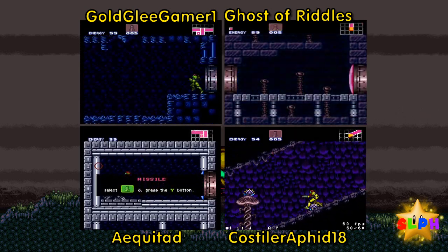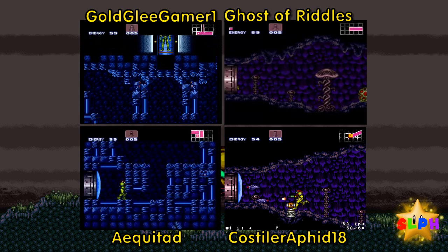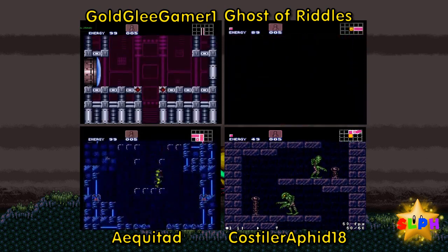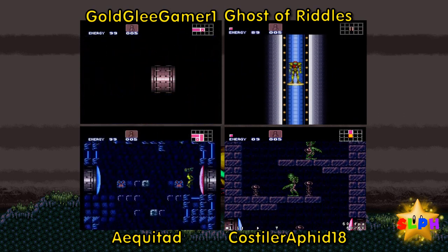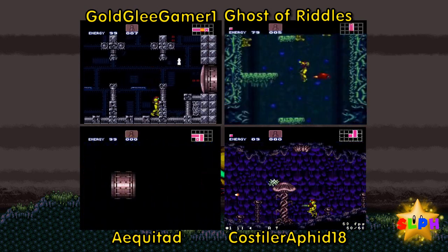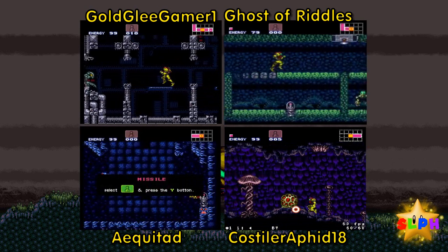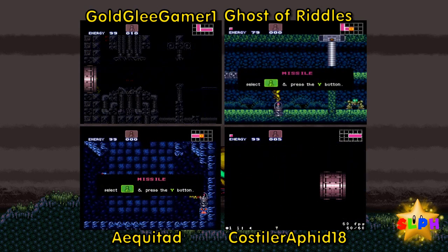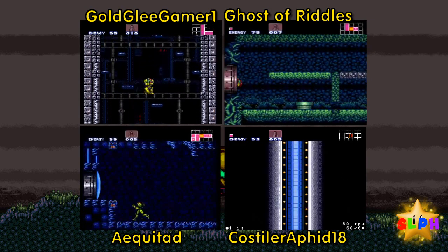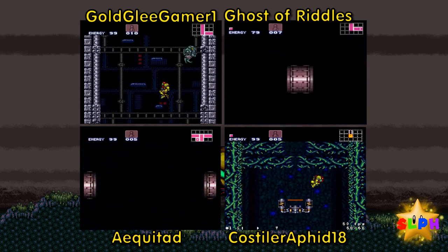There are eight missiles total in Crateria and I got two of them. Don't bother getting all of them right now — some of them are not obtainable yet. But you have to get them all for 100%, right? Yes, but you can't get everything now. There are some things you can't get until later. Hence the wording when I said I just want to make progress. Making progress is usually working towards your next major item, which was getting the missiles.